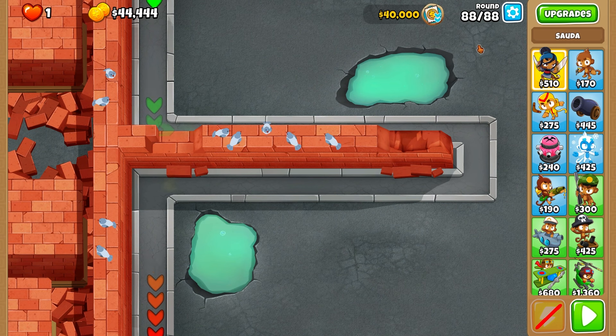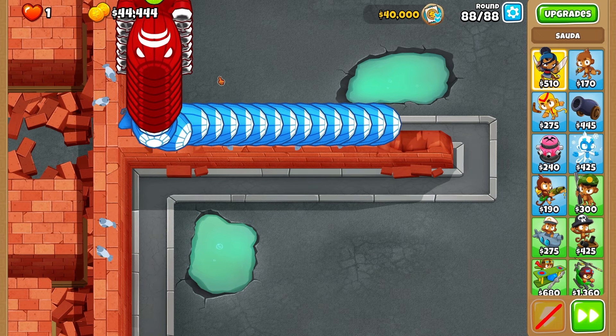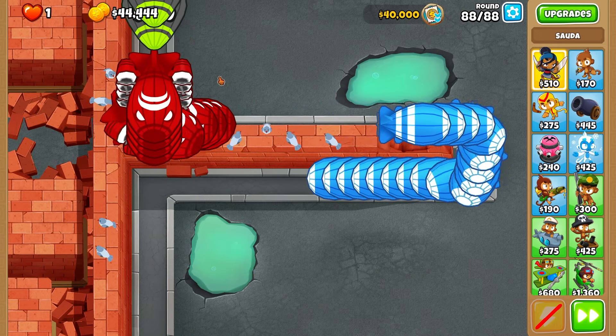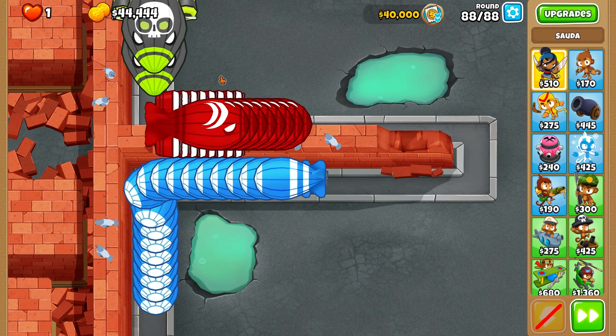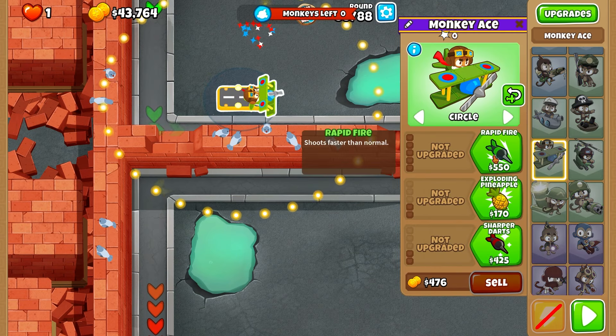We have half cash here, which is really interesting — you don't normally see that in the challenge browser. We got round 88, which is a really unique round. We have $44,000 here, but it says $40,000 least cash, so I don't think we can go over $40,000.